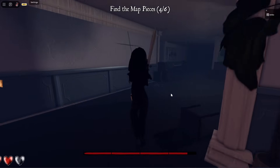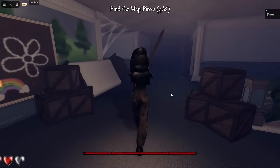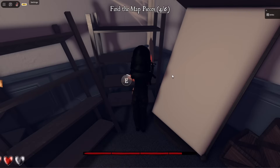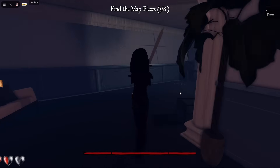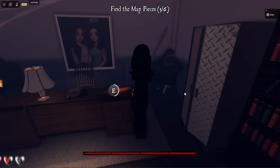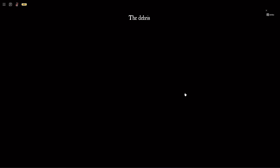I died again, guys, but we are back on the first floor. Now head down this hallway and enter into this storage room to find the fifth map piece. For the final map piece, head directly right from the main stairs and into the nurse's office. Here on the desk, you'll find the last map piece — and this will alert the nurse.